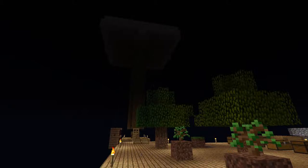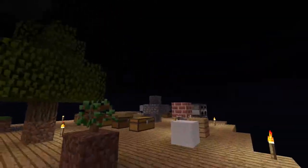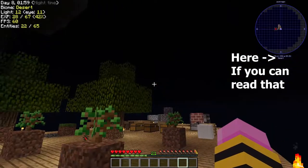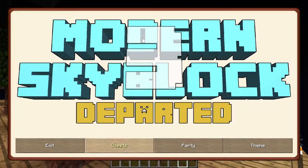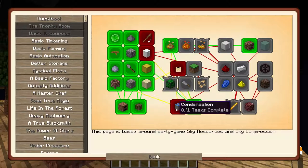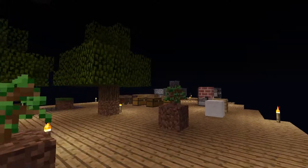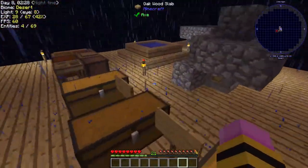Hello everybody and welcome back to Modern Skyblock 3 Departed. Right now, as you can see, it is starting to rain all over my base again. You can see in the top right there is a desert biome. Today one of the main things I'm going to focus on is a quest called Condensation, and with this we'll be able to get some of the metals we need in the game, especially iron. I'll press forward and do what I need to actually progress the pack.